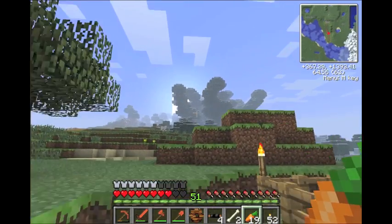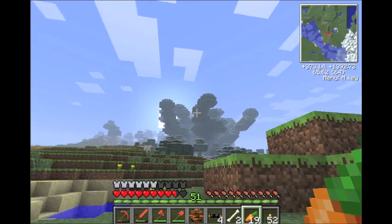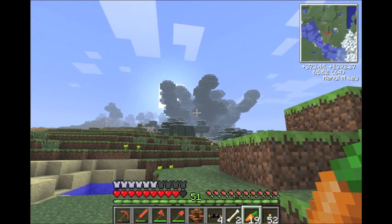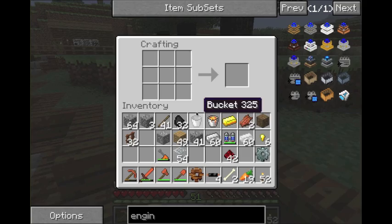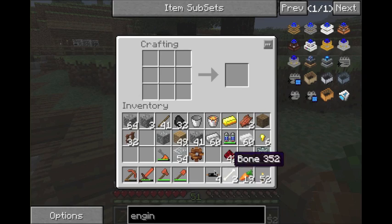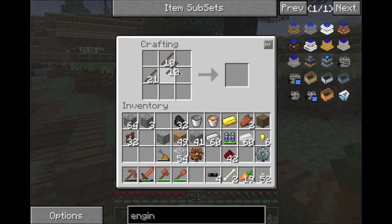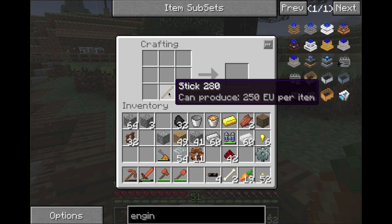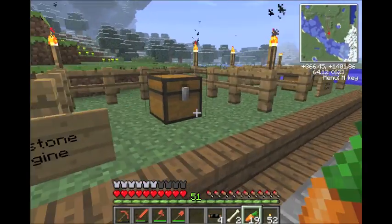If anyone watches these and knows what that tree over there is and why they show up in some of the biomes, I'm very curious to know what that is supposed to be. Anyway, let's continue on. We're going to make a few of these different gears and go over each engine at a time. I hope to get through every engine today — I might not, I still only have a 15-minute limit. Let's make a ton of these — we're going to need a lot of the wood gears. We made 11 wood gears, and we're going to do one engine at a time.